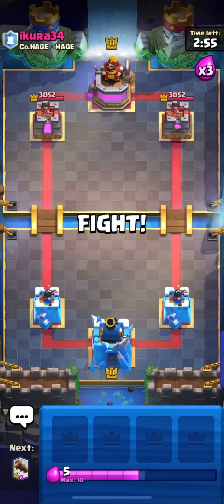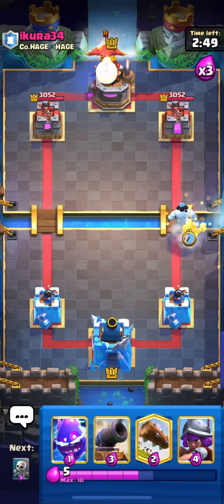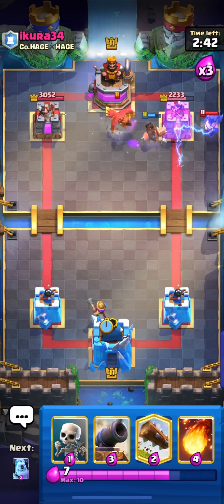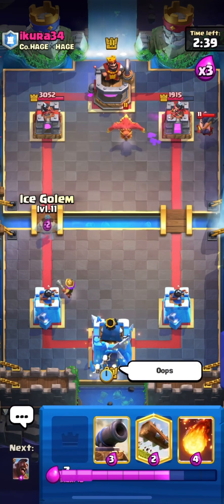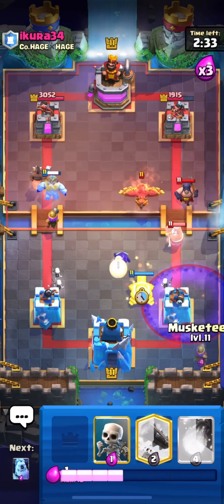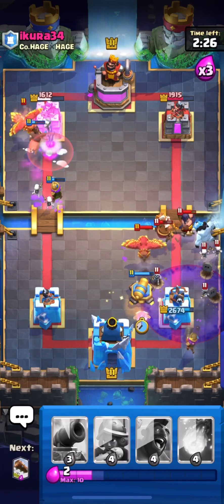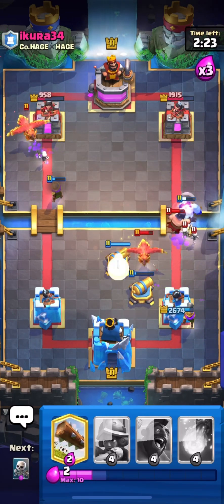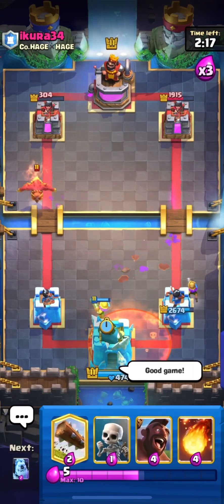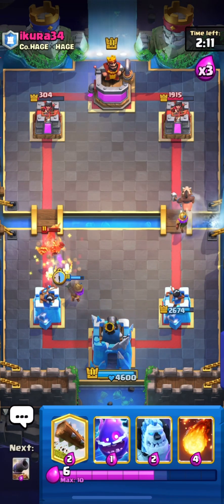Here we are in the next match against Ikura. Let's go in with our hog and ice column from the bridge. He placed his phoenix from the back and is putting down his executioner. He misplaced his Nato guys — giving up a lot of value. I'll spam my hog and ice column on the opposite lane and try to defend his graveyard push, which can be quite lethal. We managed to defend and got a lot of damage on the opposite lane — he's already given up guys.